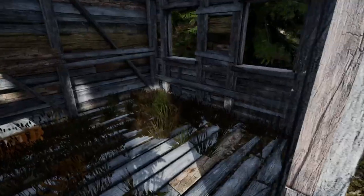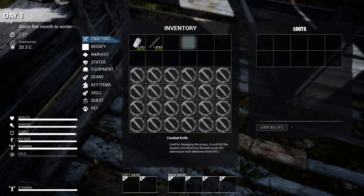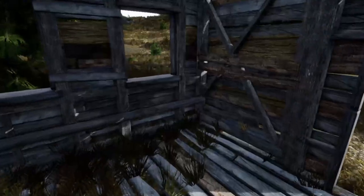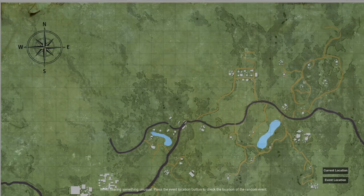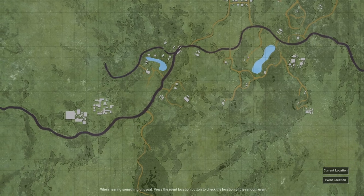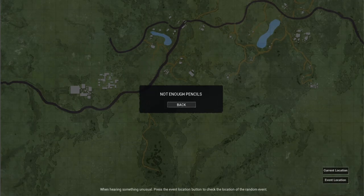Let's check and see what we've got in here. If we can use shift to transfer. Let's get that knife in our hand - cool, it's got a different look to it. And it said something about M as your map. This is really cool. Let's see current location. When hearing something unusual, press the event location button to check the location of the random event. So there's nothing right now.